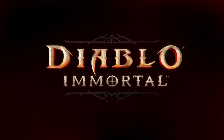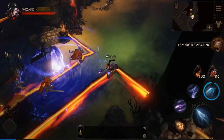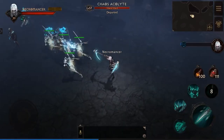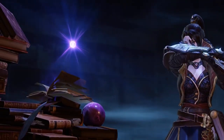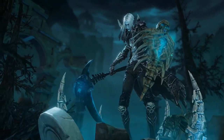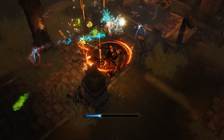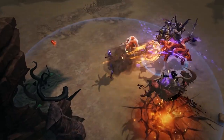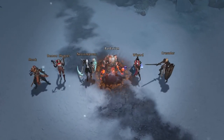Diablo Immortal takes the baseline of Diablo 3 and essentially does a total overhaul to the game and its world while also adding various new features. This is called the biggest Diablo game to date, with a massive amount of game space, a main story quest exploring eight different zones. The game's story is set between the events of Diablo 2 and Diablo 3. The game has its own version of raids — large-scale boss battles supporting up to eight players. There are six different character classes: the Barbarian, Crusader, Demon Hunter, Monk, Necromancer, and Wizard.